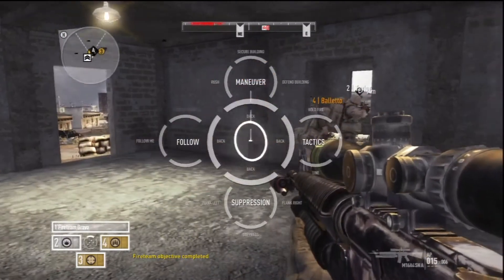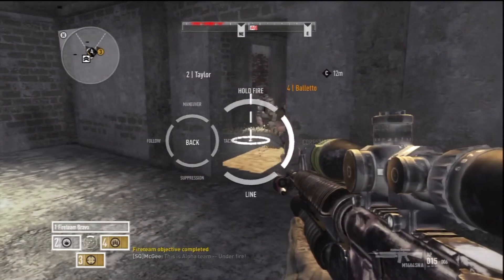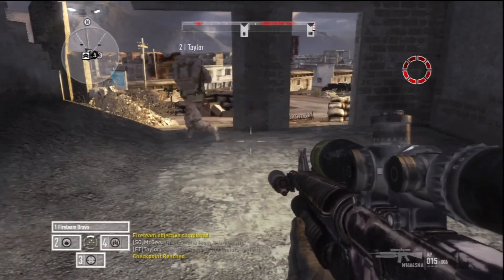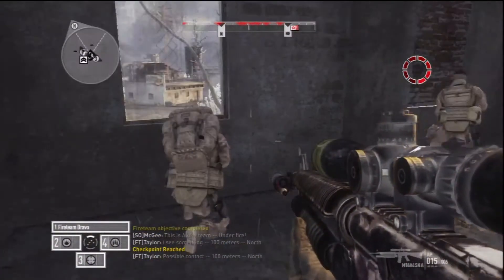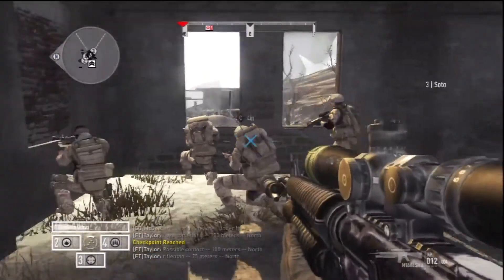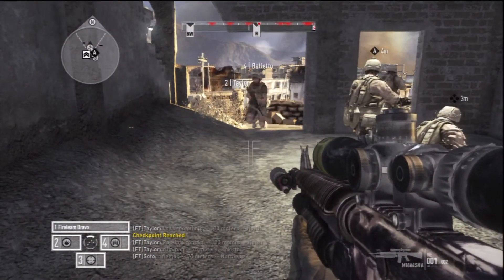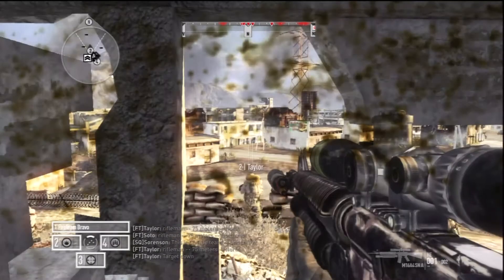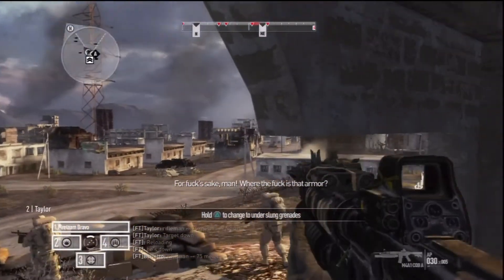Possible contact, 100 meters north. Best to fill up on your ammunition — there's ammo right there in that first room, so fill up. And there's the checkpoint, so everyone should be healed up now. Possible contact, 100 meters north. I just shot the glass out so I can shoot out the window. Rifleman, 75 meters north. There are a lot of guys swarming to us — I would suggest staying inside the building and sniping rather than going outside. I know I do go outside, but it doesn't turn out very good for me, so you should probably stay in here.